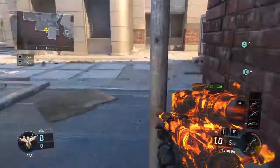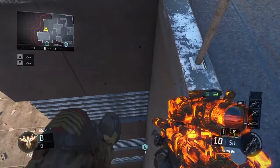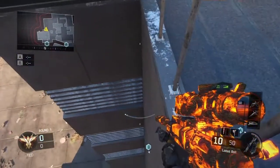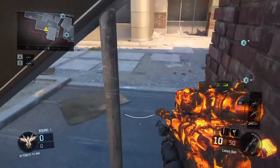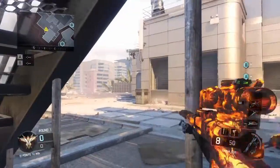Basically, you want to just jump onto the bricks, then wall ride to the railings. As you can see, I can shoot through it perfectly fine — you can crouch and kill people.